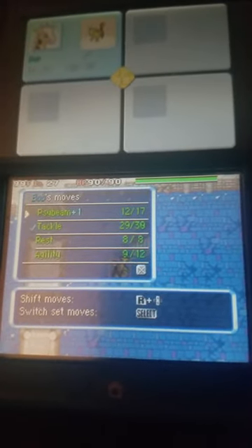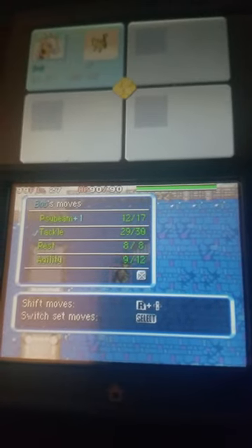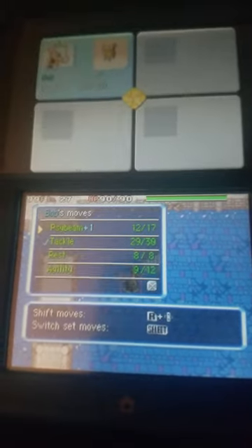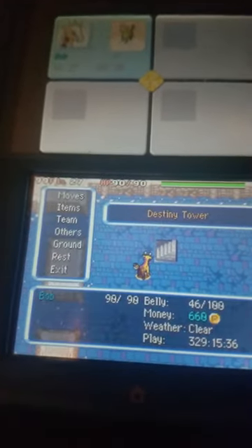I started with Tackle, and I eventually got Psybeam and Agility, and I stole Rest from Cackleon. With Early Bird, Rest is just a full heal in one turn. It's pretty good.